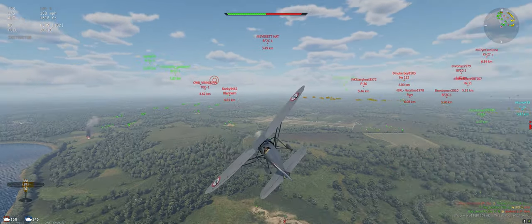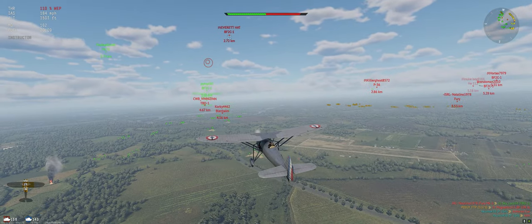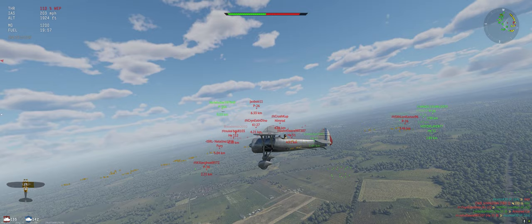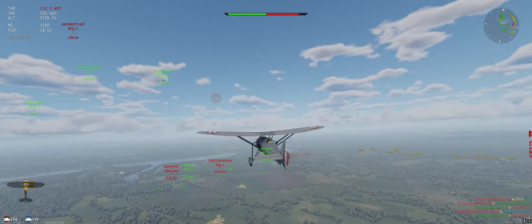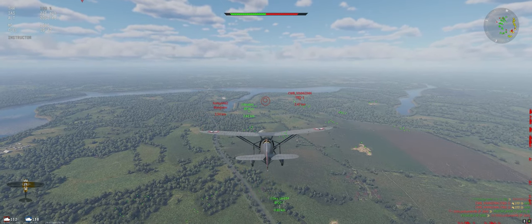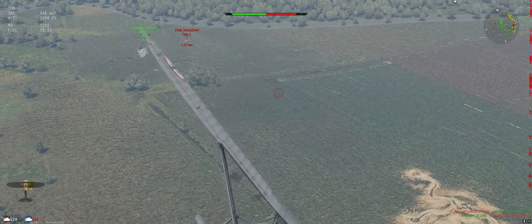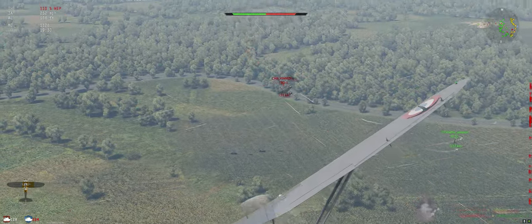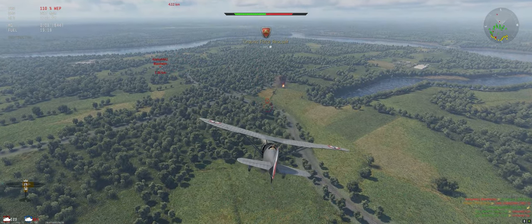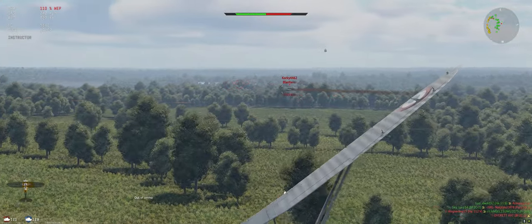Alright, went ahead and reloaded — gun was jammed anyway. Let's see what we can do about this Bf 2C. We're just going to run along over our ground units, play defensive, keep ourselves out of trouble. We've got a Blenheim and a TBD in front of us — each of them has one of our guys on them. TBD looks like he's first. Splashed that one. The Blenheim has a gunner on the top, so you want to stay below that gunner as best you can. Reloaded.